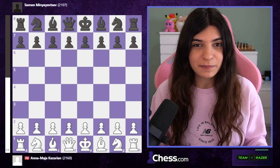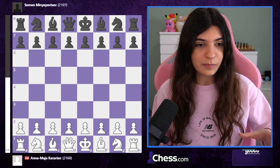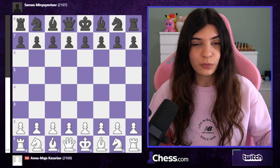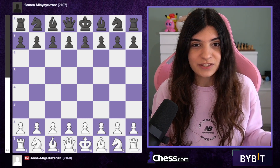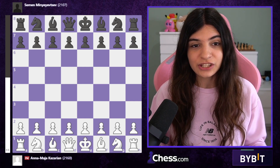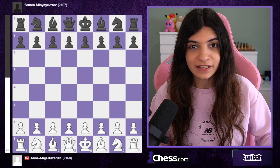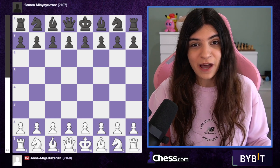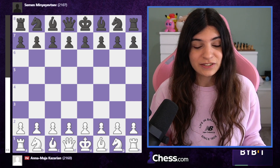Before we jump into the game, let me explain where this game happened. This game is from the Dutch League — a competition where a club has a team of 10 players against another club with 10 players. If you win 6 to 4, you win as a team and earn two match points for the overall scoreboard. Individual score matters as well since we're playing for FIDE rating. The beauty of league competitions is that you do not know your opponent in advance — you know which team you're facing, but not which player is on which board.